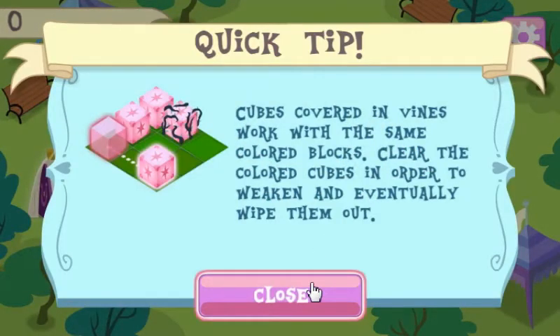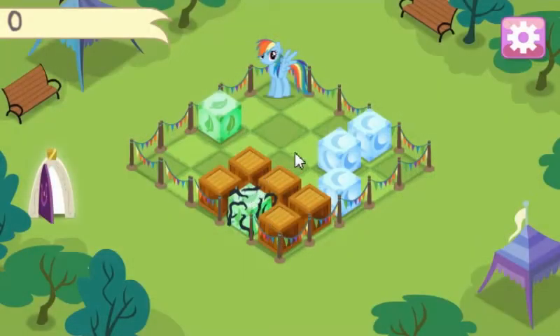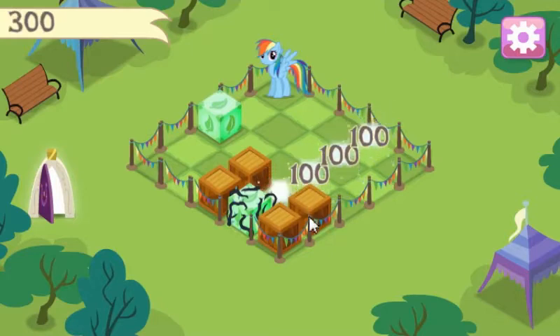Cubes covered in vines work the same as colored blocks. Clear the colored blocks in order to awaken and eventually wipe them out. I'm guessing they can't themselves be moved. Let's start with these ones.